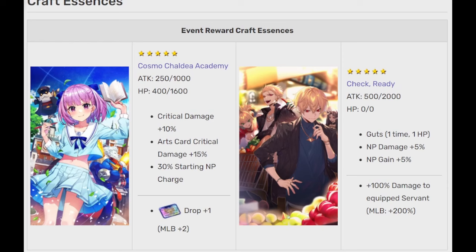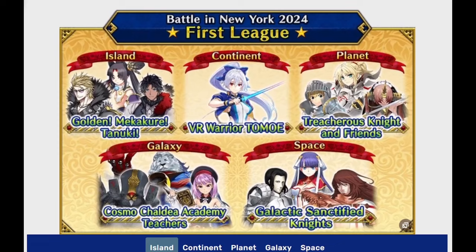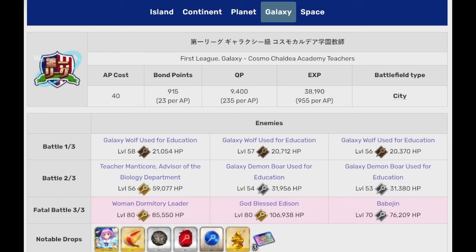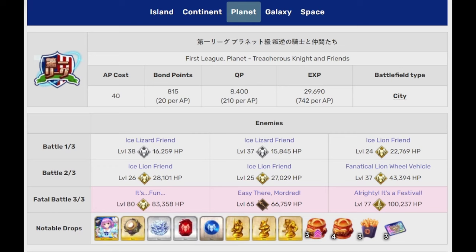As for the farming places, although we have 3 time gates, all the best farming places are open from day 1. We have the Bronze node, the Silver node, the Gold node, the Lotto node, and a Fool node. Also note that if you have the dedicated CEs for farming their currencies, you should focus on the Similar Drops nodes, and then the Lotto nodes.